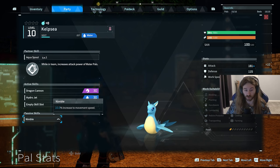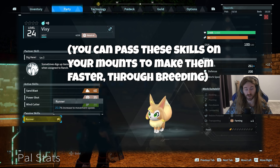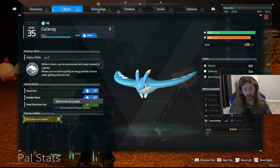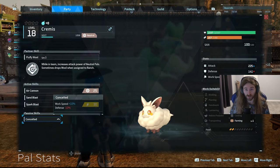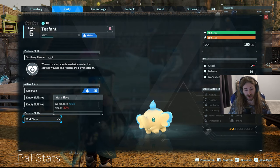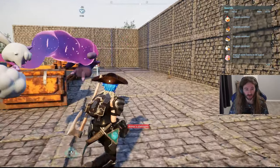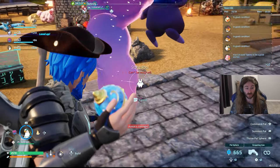Some pals have passive skills to increase movement speed. Nimble is one, Swift gives a 30% increase, and Runner increases movement speed by 20% — but those only increase the pal's own speed. If you want to increase your own movement speed, there's a skill called Motivational Leader which increases your speed by 25% if you have a pal with that skill in your party. There are also work speed skills: Serious and Conceited both increase work speed, and Work Slave increases it by 30% but decreases attack by 30% — so it's best used at your base.